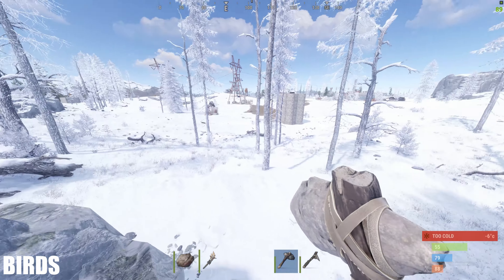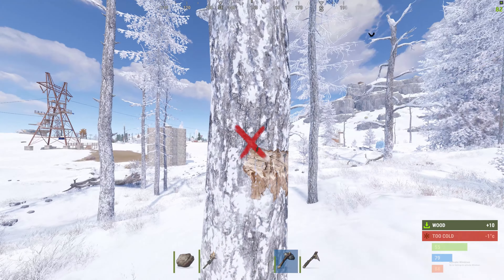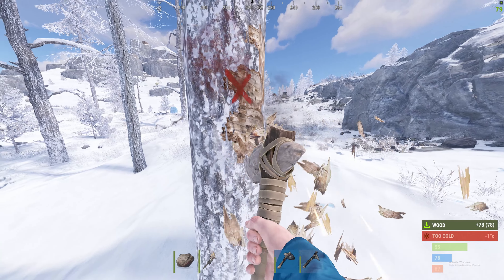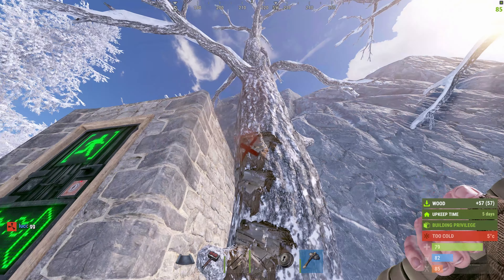And up next, you've got birds. If you hit a tree, sometimes birds come out of it — that's a thing that exists in the game right now. Maybe this is referring to birds that existed way back in the day, but birds are in the game right now. I don't even think this should have made the iceberg, but it did. So yeah, birds.